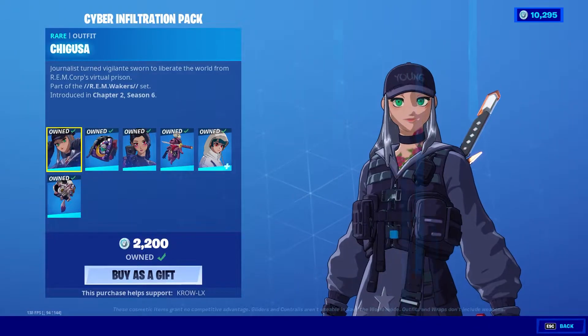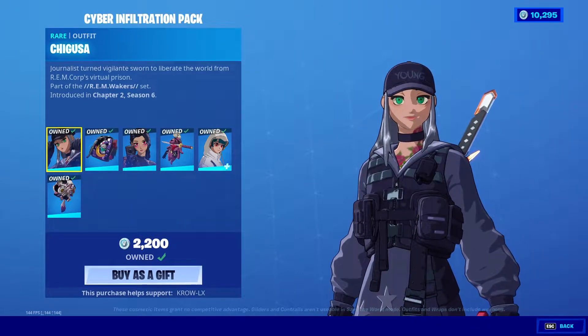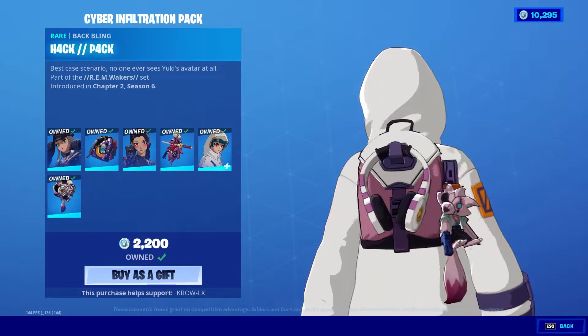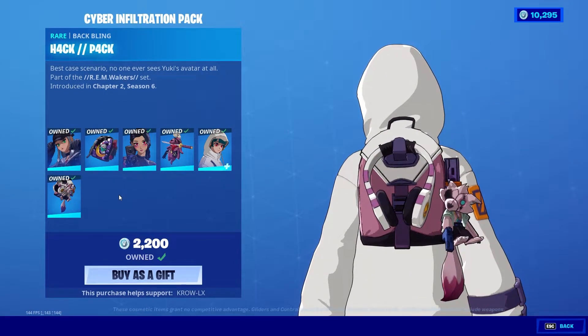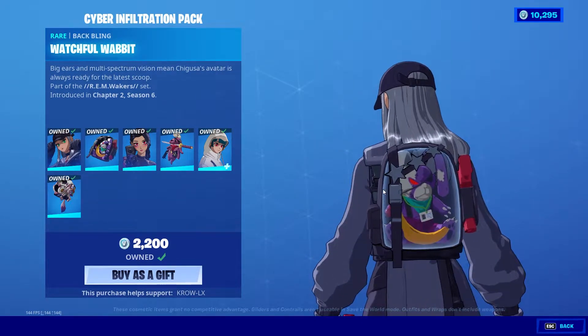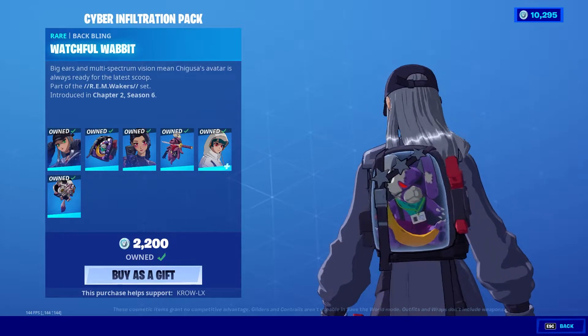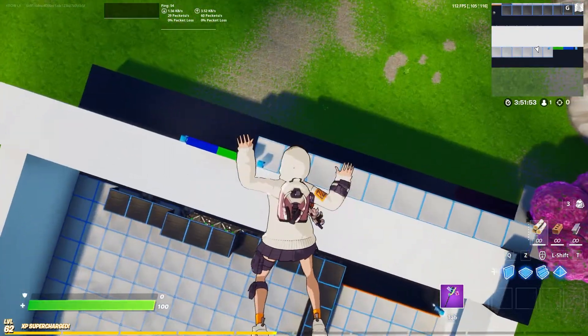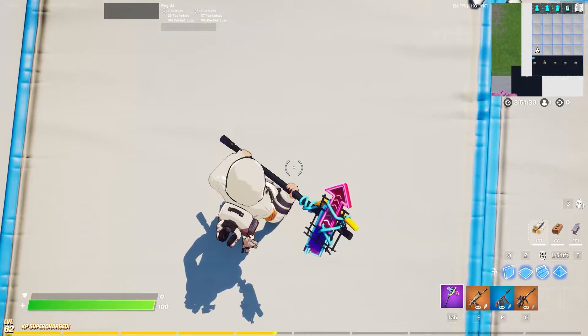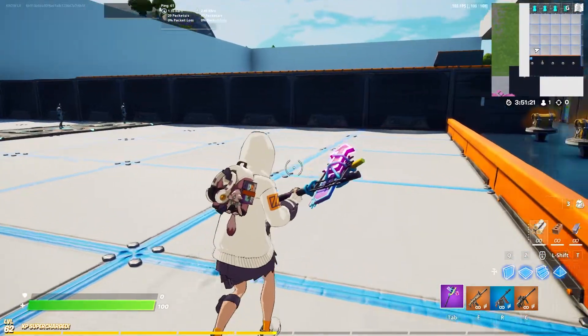The pack comes with three skins, they all come with back blings — not bad, I'm digging it. I wish we had like a katana from one of the back blings. This is pretty cool, I just wish it was a little clearer — it kind of looks like hard plastic. Got the floaty animation, let's hit him with a dive. I'm rocking the paper plane — looks super dope.